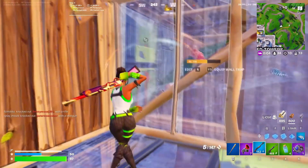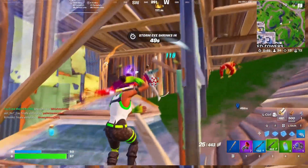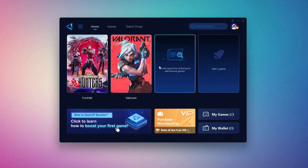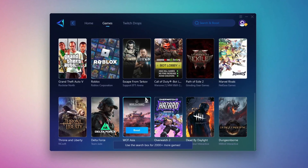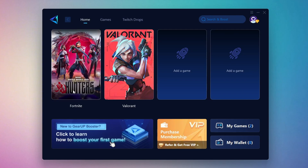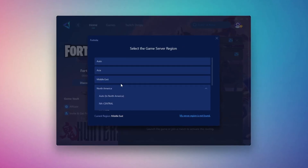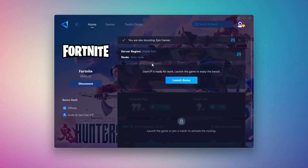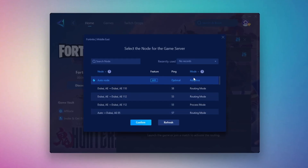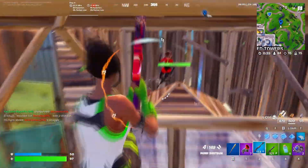Now I'll show you a reliable tool to get more stable ping while gaming: Gear Up Booster. Head to the official website using the link in the description, download and install it. Open the Gear Up Booster interface and log in with your Facebook or Google account. On the Home tab you'll see all games installed on your PC; the Games tab lets you browse thousands of supported titles. To boost Fortnite, go back to the Home tab, select Fortnite, and click the Boost button. Gear Up will optimize your connection and recommend the best server. Choose a server region — select the nearest one to your location; for me, the Middle East server works best. You can let Gear Up automatically select the best option for the most stable results. Close the setup window and launch your game directly from Gear Up Booster to reduce ping, improve stability, and make your gameplay smoother.